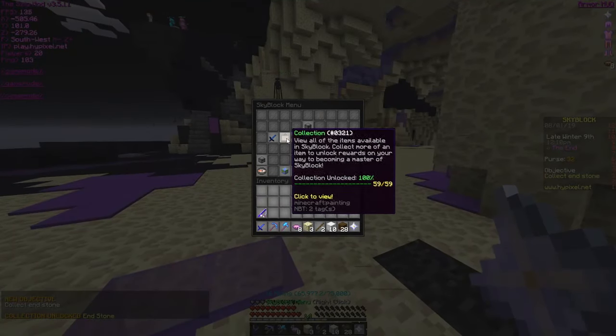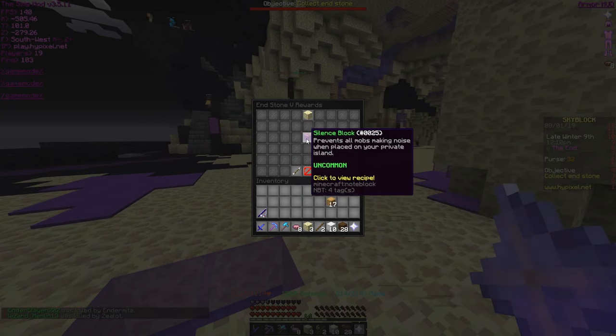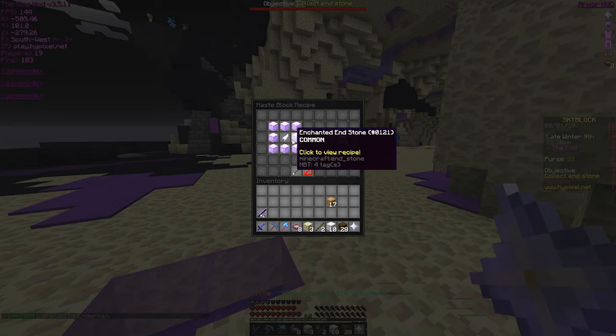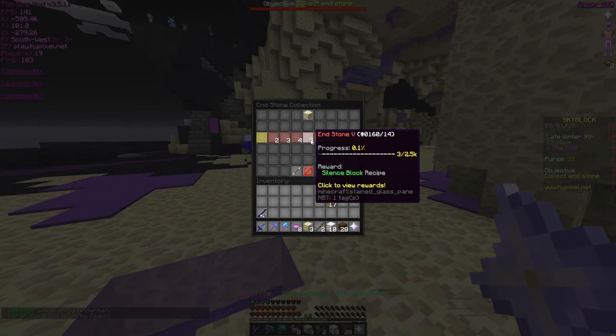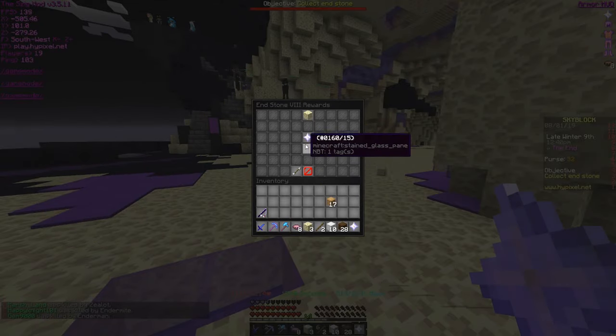Okay, we got in. Let's see what our collection is all about. Portal to the End — cool silence block. I need to put that in my dungeon. These spiders are so annoying. Haste block gives 100% haste. Oh my god, dude, that's gonna be sick — we can make like highways with that. We can get stuff so fast with that.